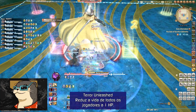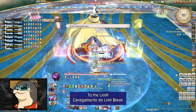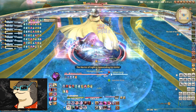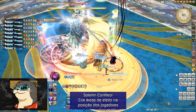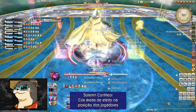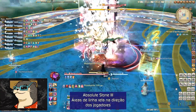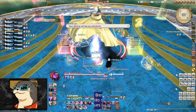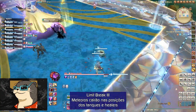Terra Unleashed reduz a vida de todos os jogadores a um. Healers devem curar todos os jogadores ao máximo de suas vidas para limpar o debuff, ou os jogadores morrerão. Com Fitior, cria áreas de efeito na posição de todos os jogadores — atraiam atrás do chefe juntos ou no centro e movam-se para fora da área. Logo em seguida, o chefe irá marcar todos os oito jogadores com Earthshakers, que não podem se sobrepor. Vá para sua posição horária conforme combinado anteriormente.